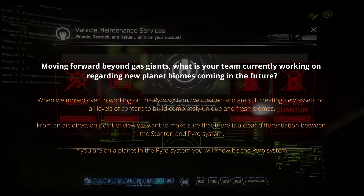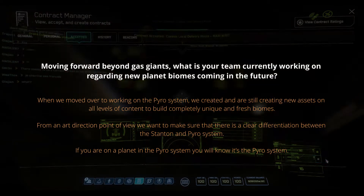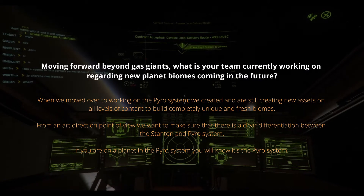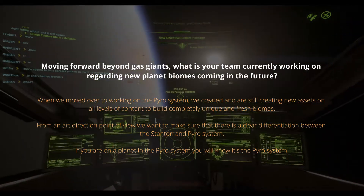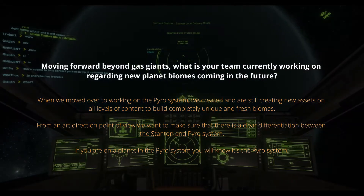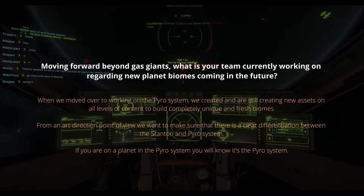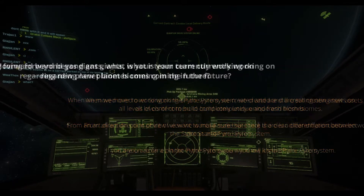Moving forward beyond gas giants, what is your team currently working on regarding new planet biomes coming in the future? When we moved over to working on the Pyro system, we created and are still creating new assets on all levels of content to build completely unique and fresh biomes. From an art direction point of view, we want to make sure that there is a clear differentiation between the Stanton and Pyro system — if you're on a planet in the Pyro system, you will know it's in the Pyro system.